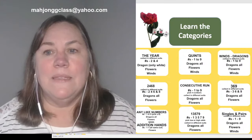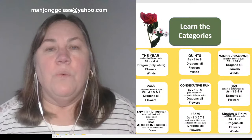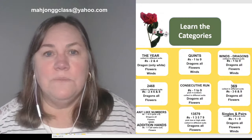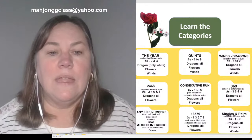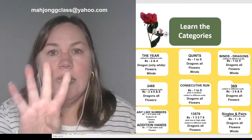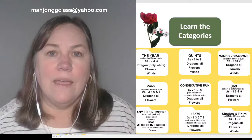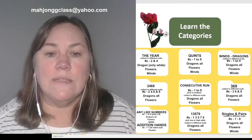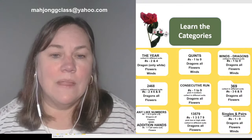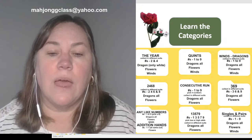For example with 3-6-9, when you're playing in that category you should collect 3-6-9 in different suits, plus dragons and flowers — everything else is garbage. In consecutive run, you should collect four numbers in a row based on your multiples, and only four numbers. Any numbers beyond that you should discard during the Charleston. You want to collect different suits, dragons — both all dragons and flowers. That's how you define the categories.